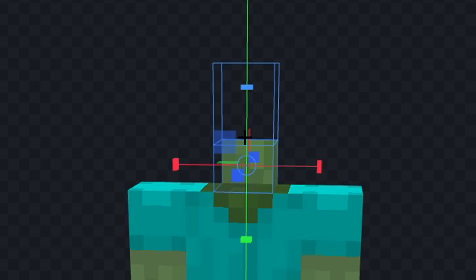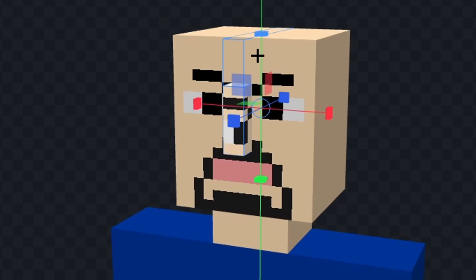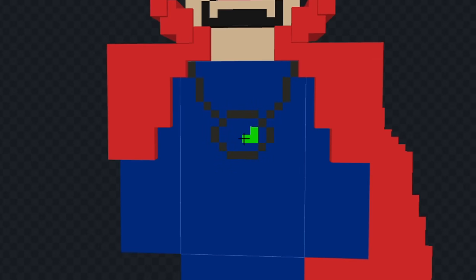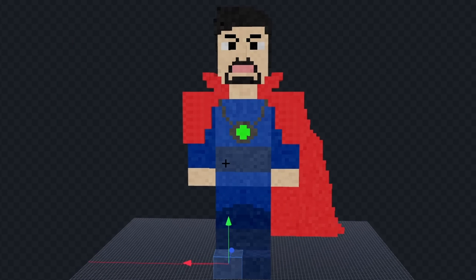Let's give him a neck and we'll add his head, and we'll color his body blue. Now let's add his eyes and we'll give him a mouth, and we'll also give him a beard. Now let's add his nose. Next, let's give him some hair and we'll add his cape. Now we'll add the eye thing on his chest. Now finally, let's add texture, and I think we're done.